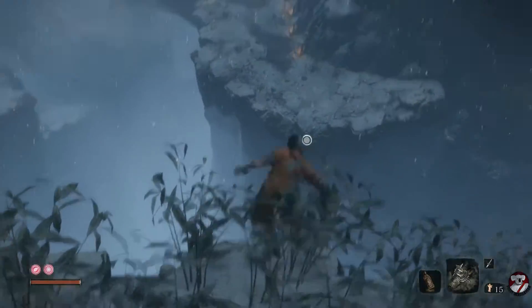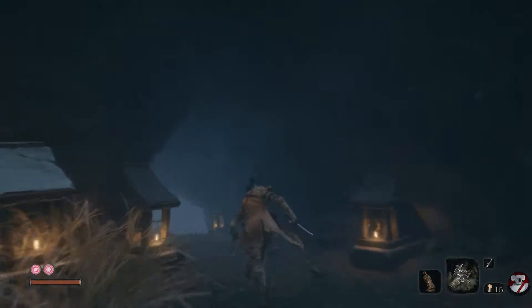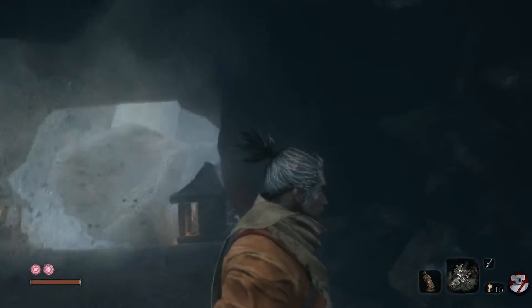He's looking to the left now. Jump and grapple, and then hold your dodge button to sprint into this cave. Now you've escaped his first attack at you.